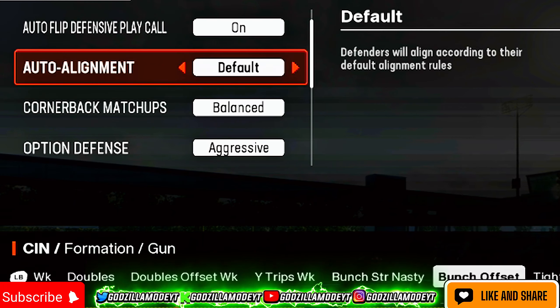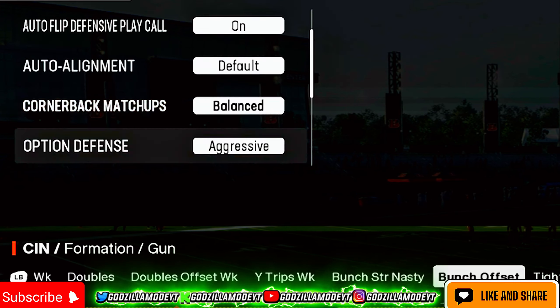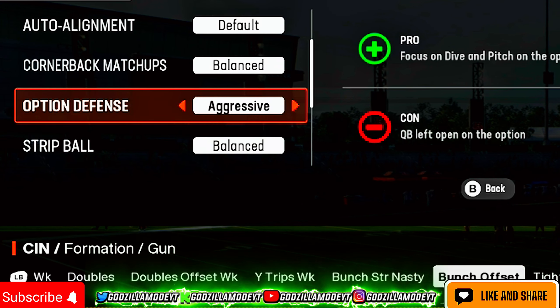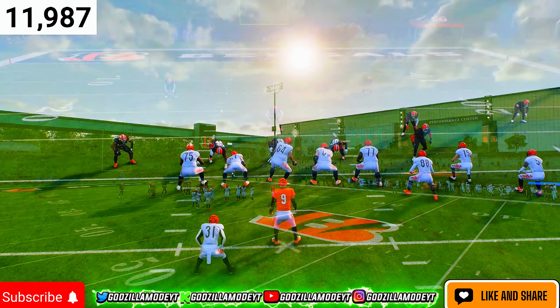The first thing you want to do is go to your coach adjustments: set base alignment off, have all the football on, and set aggressive defense option to aggressive.